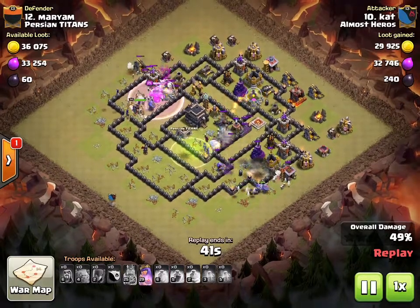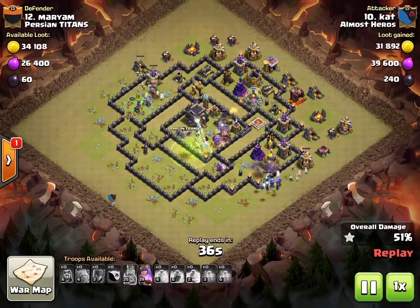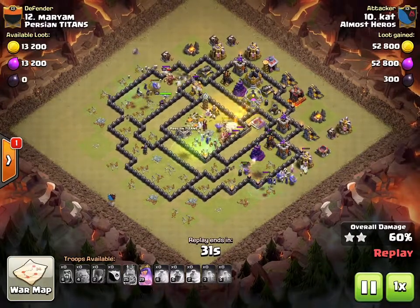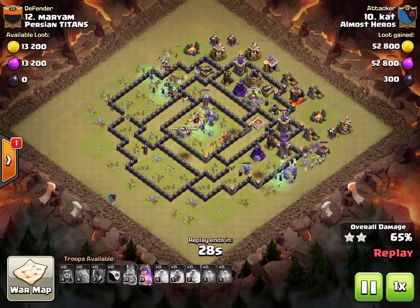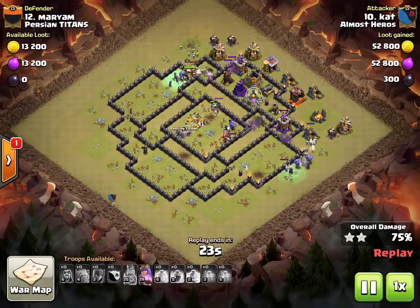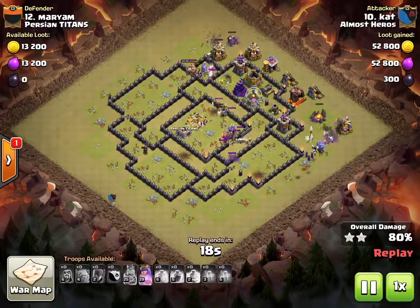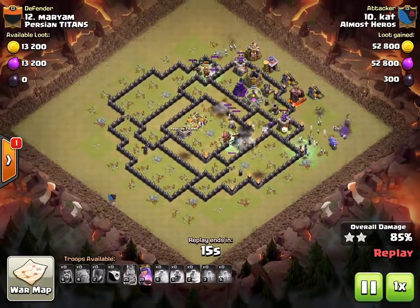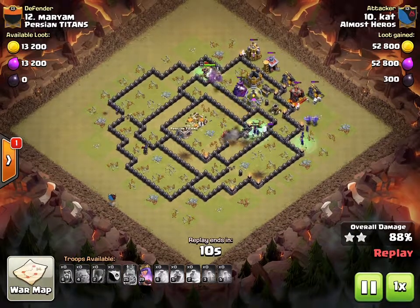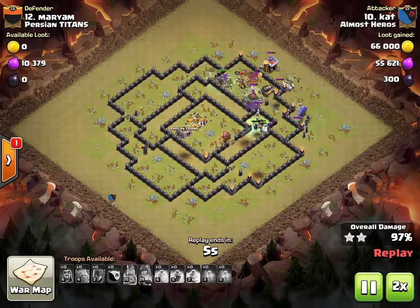In a witch slap, troops are supposed to walk around that side a little to clear out all the trash on the outside ring. She still has the golem and bowlers in the middle, plus some witches, king, and queen. The other group of witches and bowlers is going around the inner circle of the base. It's all looking pretty good — it's a three-star, she wrecked this base.